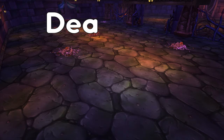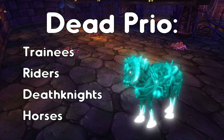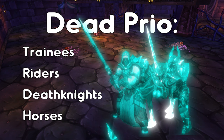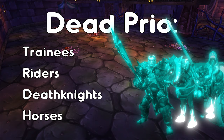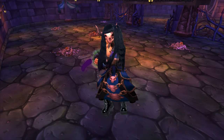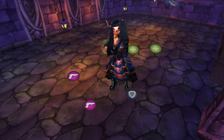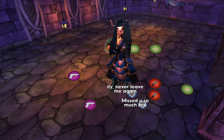Melee will want to prioritise trainees, then riders, then death knights, and finally the horses. The live side needs to be aware of killing stuff too fast so the melee don't get swamped. After a time the adds will stop spawning and the boss will teleport down to one side. He does a shadow bolt that does nothing — he'll swap sides every 40 seconds until he's at 40%, at which point the gate will open up and you can all nuke him down together as a team.